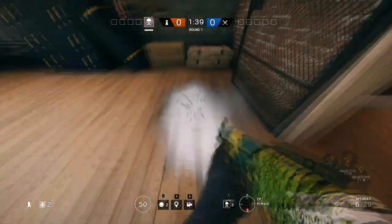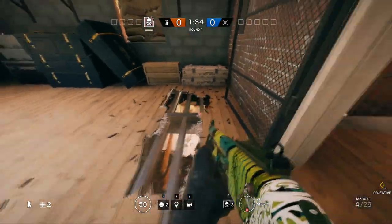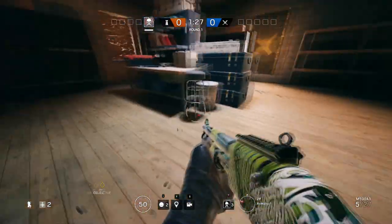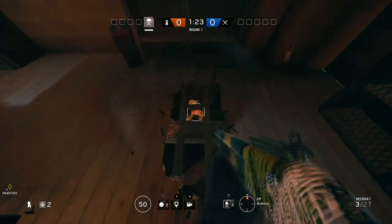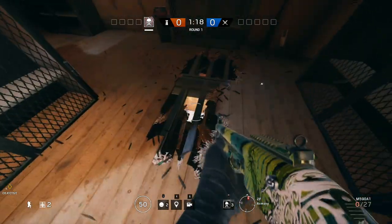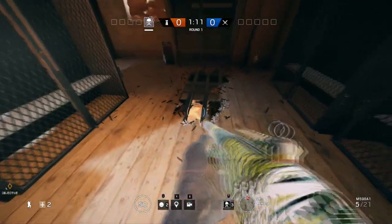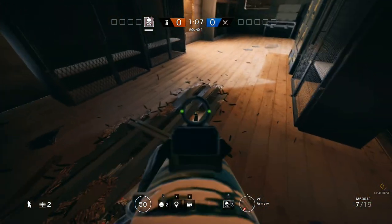The next spot is quite cool and I think no one will actually expect it. You can open the floor above the garage and watch all the doors and the window in garage, so you can prevent anyone from going in. Because you're firing from above and the enemy will see the hole very late, it's very easy to get some nice headshots from these kill spots.